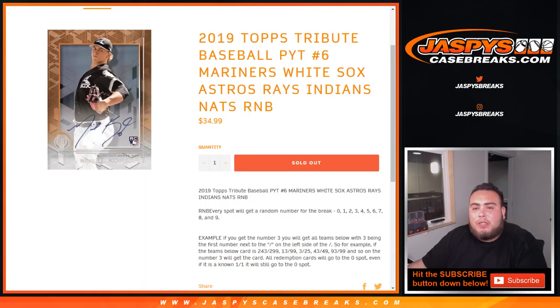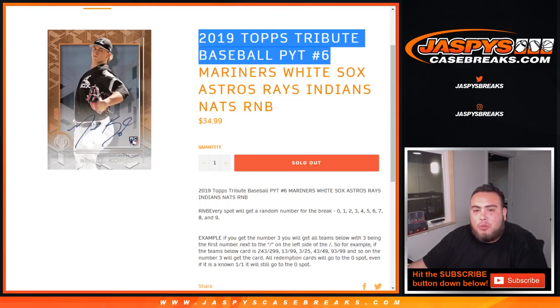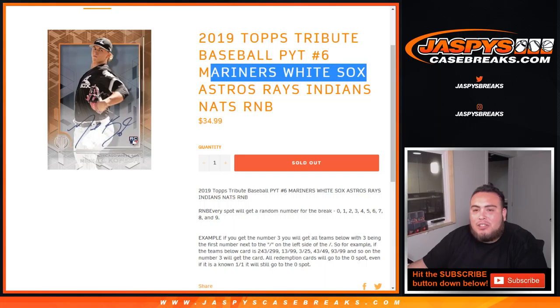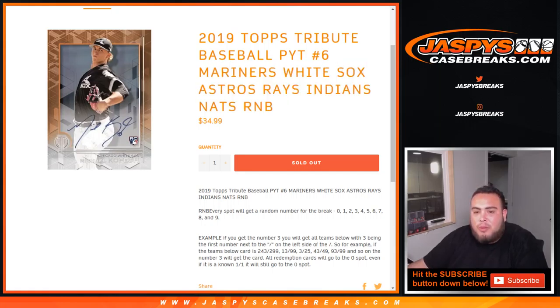What's up everybody, Jason from jazbeescasebricks.com doing another random number block for 2019 Topps Tribute Baseball. Pick your team, number six. This will be for the Mariners, White Sox, Astros, Rays, Indians, and Nationals. This is a random number block for those teams only in Tribute number six — pick your team.